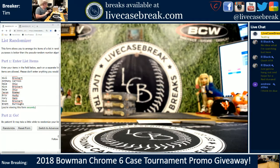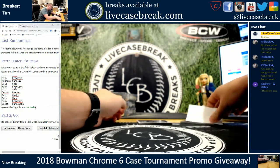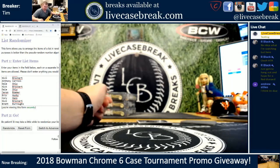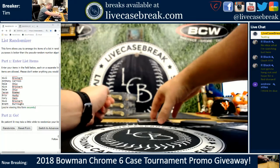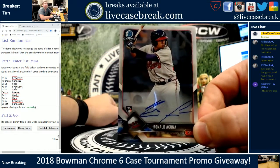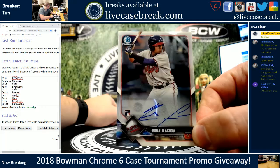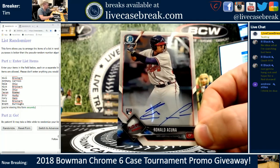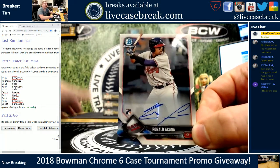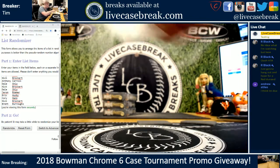And the final HTA auto — spot nine is the spot you want. Little Acuna, base rookie auto out of HTA. That is definitely the best card so far in the promo. Spot nine in the random, guys. Hope you see your name in it at the end. That goes to nine.